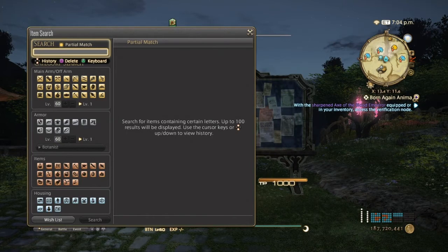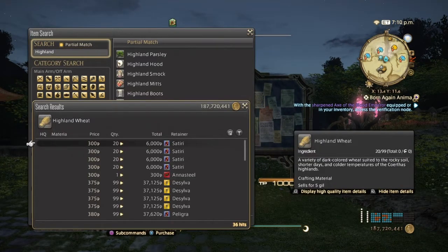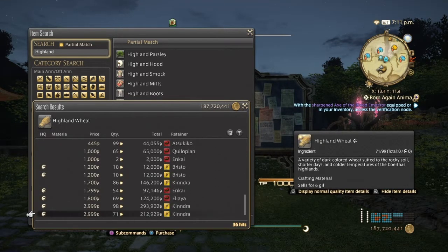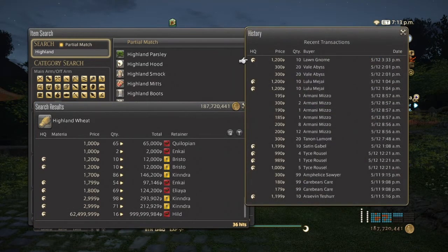Next is going to be highland wheat. Normal quality can go from 300 to possibly 1,200, and high quality 1,200 to 3,000. They've definitely been selling great for the past few days, more normal quality than high, but again use your best judgment.